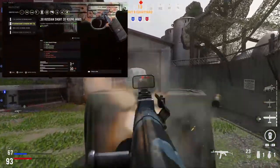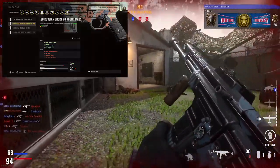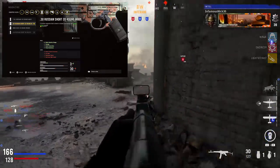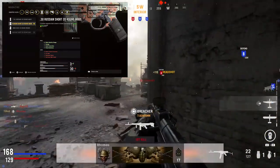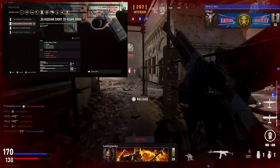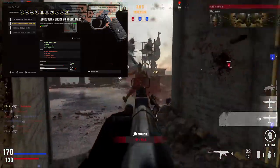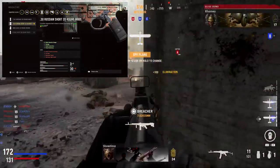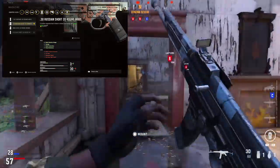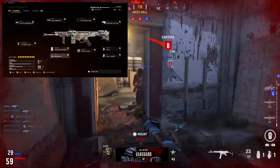For the underbarrel, I run the M3 Ready Grip like I do on most of my assault rifles — it gives plus one aim down sight speed, plus one sprint to fire speed, and plus one aim walking movement speed, with only minus one recoil control. For the magazine, I run the .30 Russian Short 20 round mags, which give plus two bullet velocity and range, plus one damage, plus one bullet penetration, and plus one reload quickness.